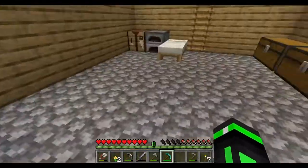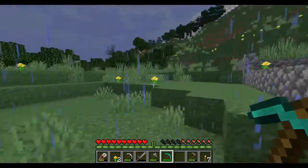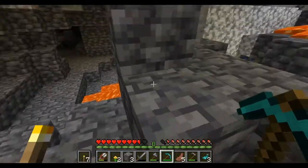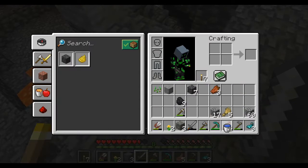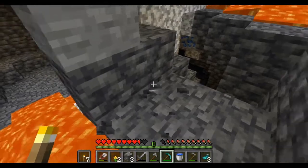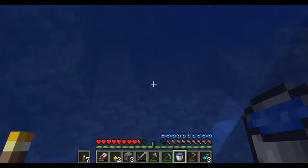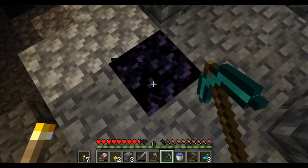Next thing I want to do is get some obsidian. I'm not going to bore you guys with the long travel down into the mine, so I'll be back with you once I find some. Alright, so I found some lava here. We have to put water on the source block in order to make some obsidian. So this should work - I haven't found any lava pools unfortunately. So I've only made one piece of obsidian, meaning we're going to have to find a water pool.